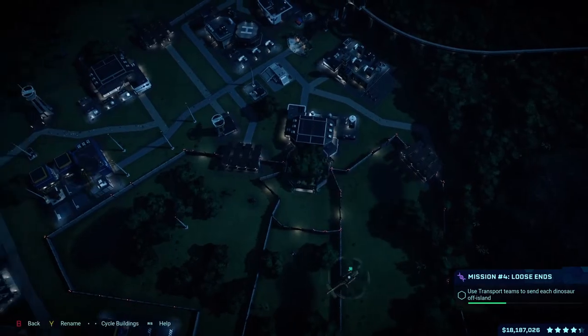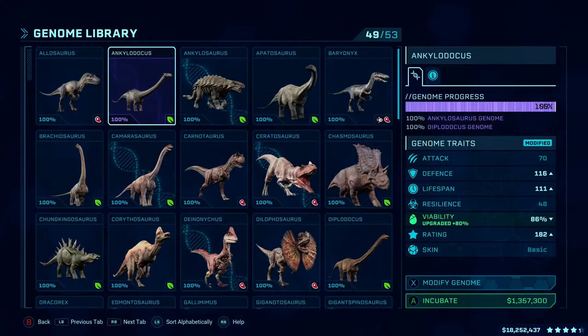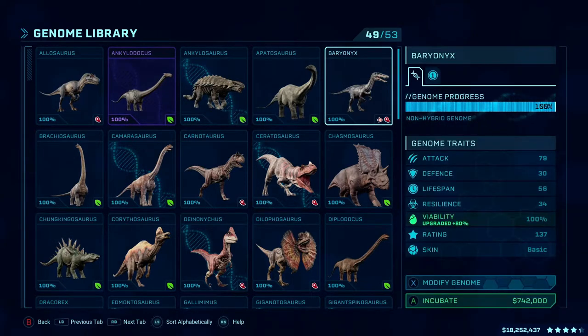Hello and welcome to Jumper Johnny Gaming. Today this video is going to show you how to get the 'We are used to being the cat' achievement for Jurassic World Evolution.